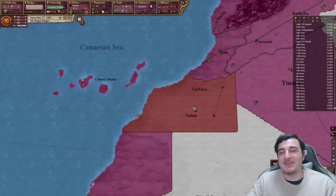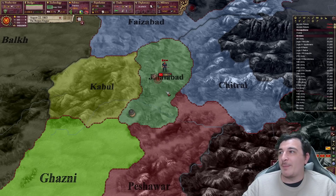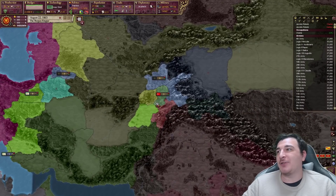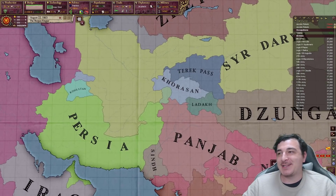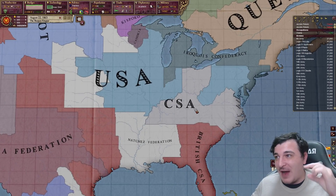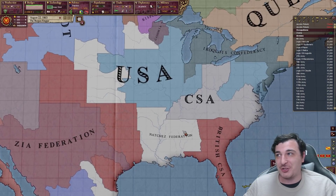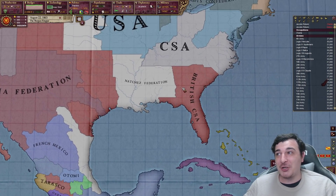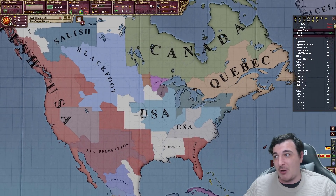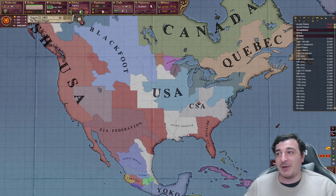The British have actually taken Tarfaya from us — feels bad. My Ottoman ally is literally reduced to one province now; I don't think there's any chance for them anymore. In the new world, the CSA actually survived, and not only that but they took land from the Natchez Federation, followed by the British snooping in and taking some land themselves — which ended up with this insanely horrible, disgusting border gore of a continent. Basically the HRE in the new world.